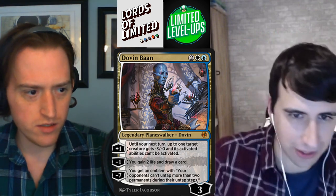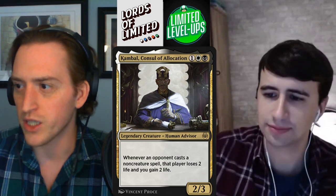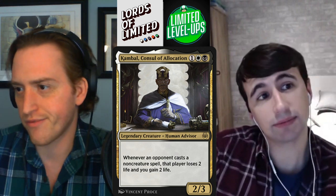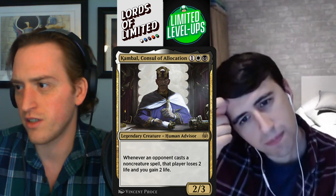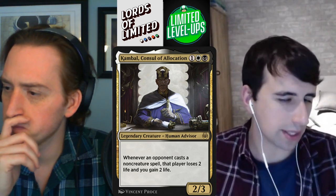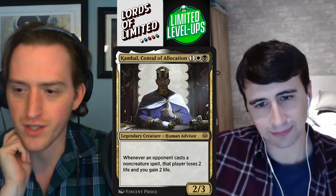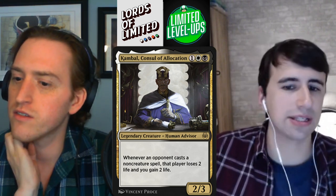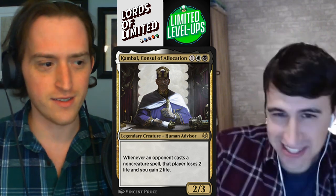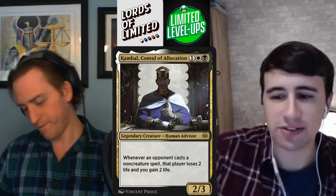Decent splash in your energy decks. Consulate Surveillance — one white-black for a 2-3. Whenever an opponent casts a non-creature spell, they lose two life and you gain two life. This is a solid card, like a C+. This isn't a pull into Orzhov, but I think when you're already in Orzhov, this card is really annoying. Any non-creature — not just spells. Right, vehicles — people are going to be playing vehicles, playing Puzzleknots, implements. Imagine this is a 3-mana 2-3 drain for two every time. That's good. I'm giving it a C+. Okay, you're not bumping me up to B-minus. That's fair — I'm going to give it a B-minus. I think it's a little bit better than C+, on the edge of a pull.